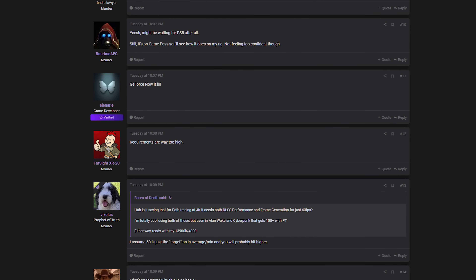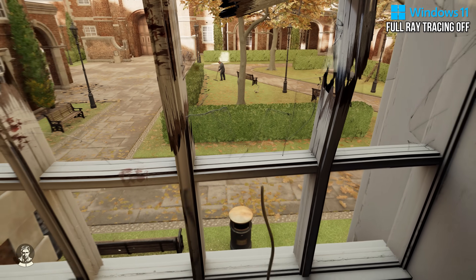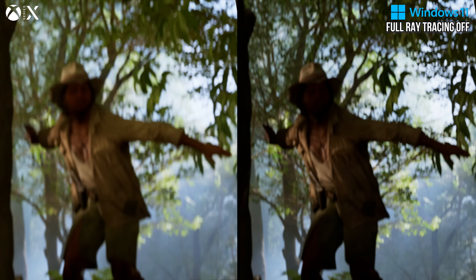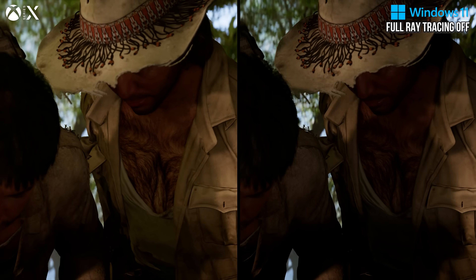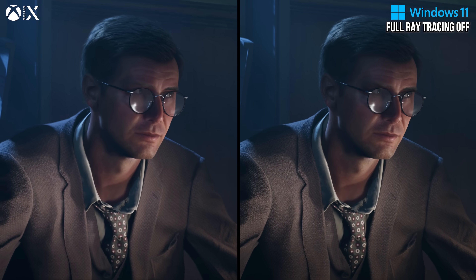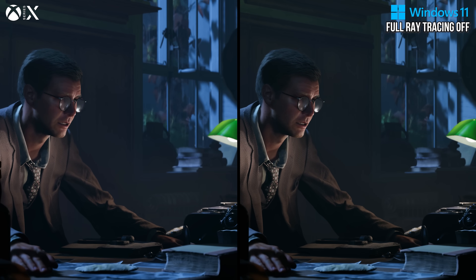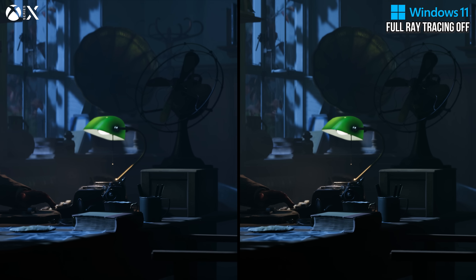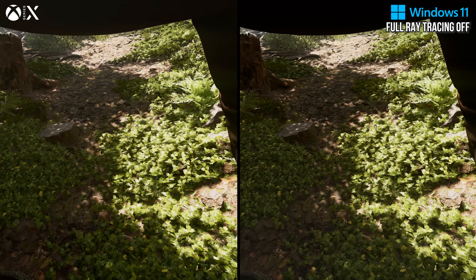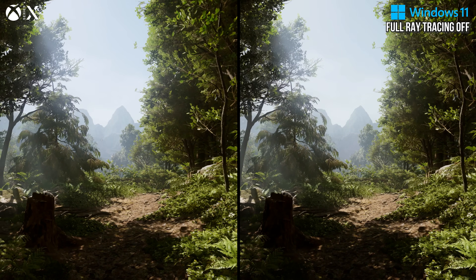One great context clue to give you a sense about how Indiana Jones runs on PC is to compare it to the console version, like the Xbox Series X. The CPU and GPU of that console are rather low end nowadays, yet the game runs at 1800p there, typically at 60fps, according to my colleague John. How did Machine Games get a game to run so well and so high res there even with RTGI? Simply put, the Xbox version is running settings that are at times drastically lower than those available on PC's low.